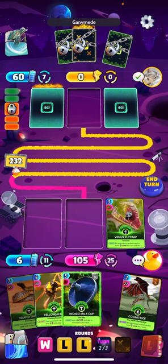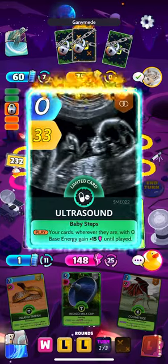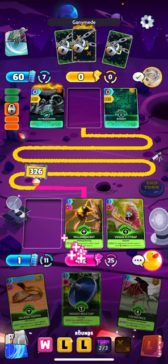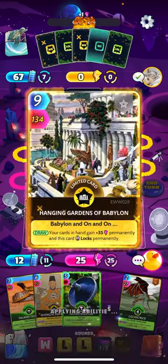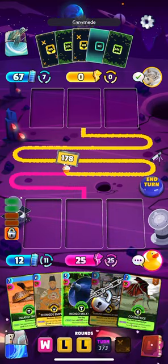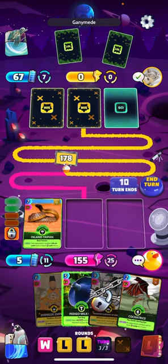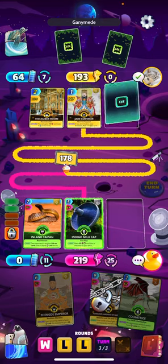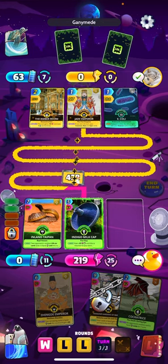We want to get Venus Fly Trap down. I think we do it like this — we've got to try and catch up here. Yeah, I don't think this is going to be a good one for us. What's the max we can get here? The 130 with the 64... yeah, looks like the best we can do. We lost game one.